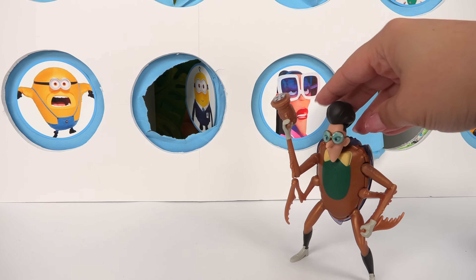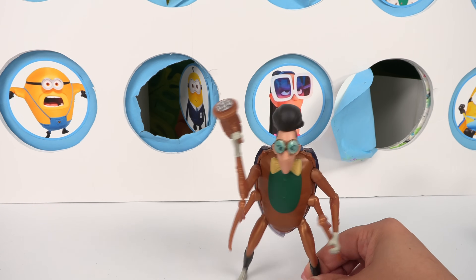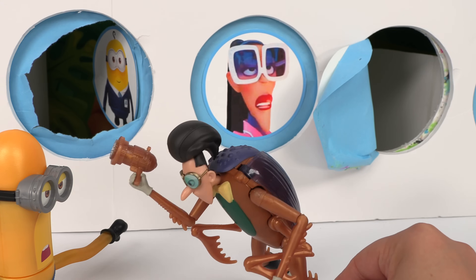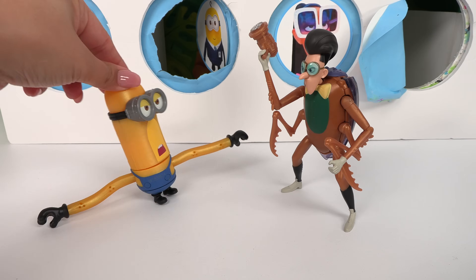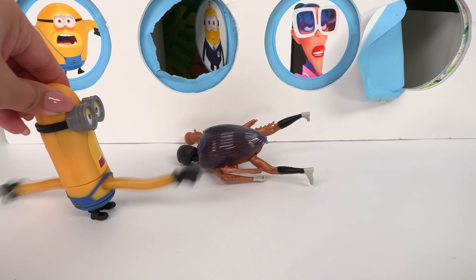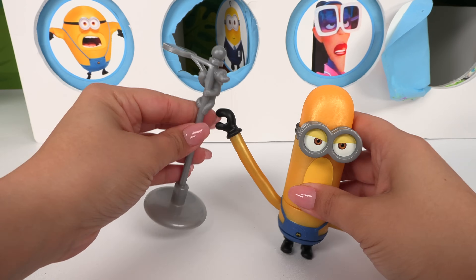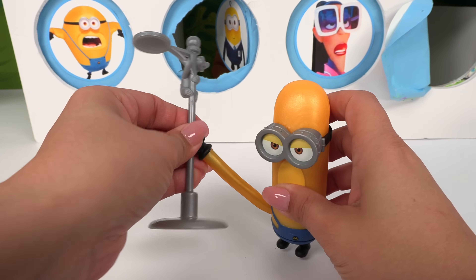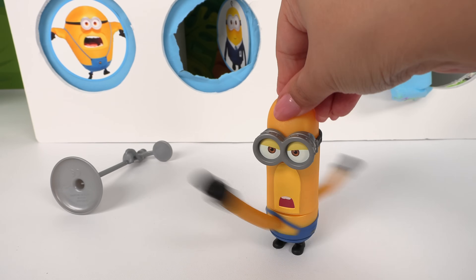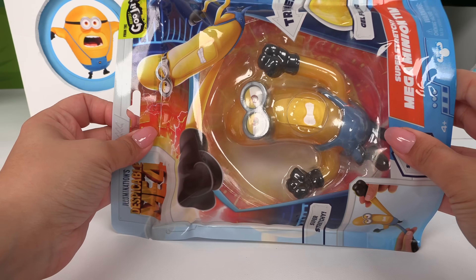Here comes Cockroach Boy again! I can't believe I was defeated by little bananas — I'm so upset. Where's Gru? What do you want, Little Twinkie? Okay, Little Twinkie — I'm out of here! We can also place this pole in his hands and he can throw it around — look at his arms go! Time for Goo Jitsu Tim.